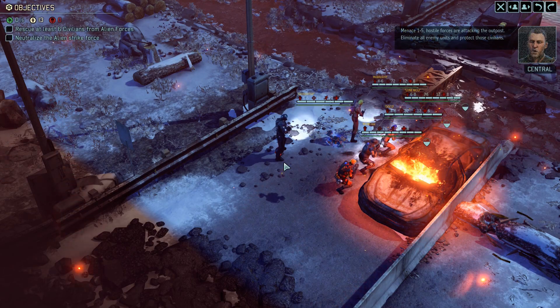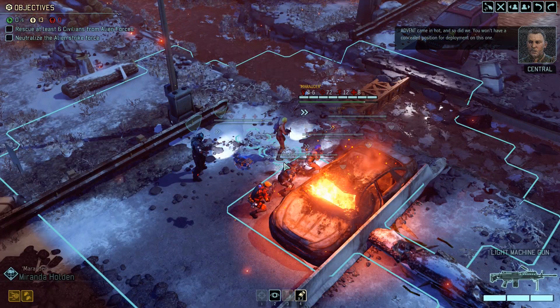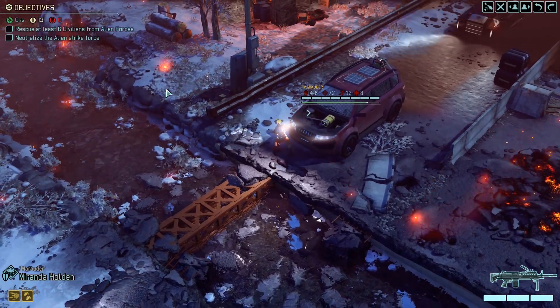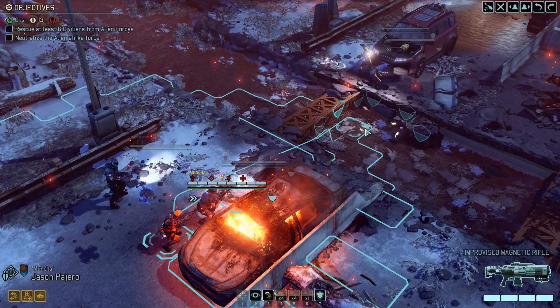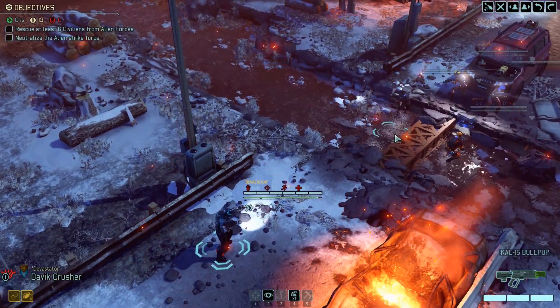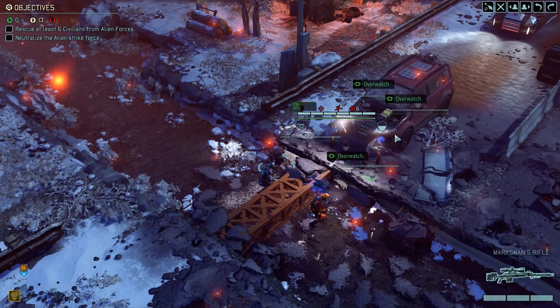Menace 1-5. Hostile forces are attacking the outpost — eliminate all enemy units and protect those civilians. Advent came in hot, and so did we. You won't have a concealed position for deployment on this one. I don't love sitting next to a car for starting off, but I don't think we've got any alternative to that. We'll just get everyone around, and then we'll go for a round of Overwatches — maybe something will walk into us.